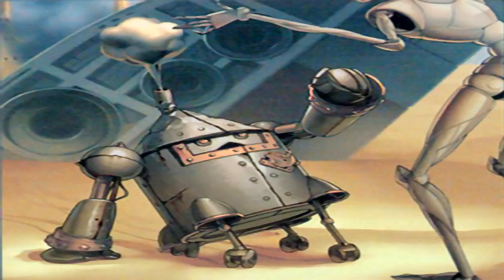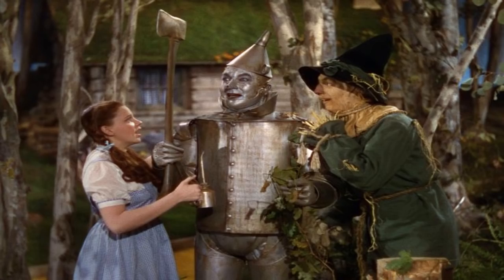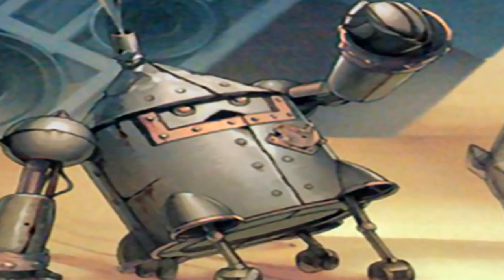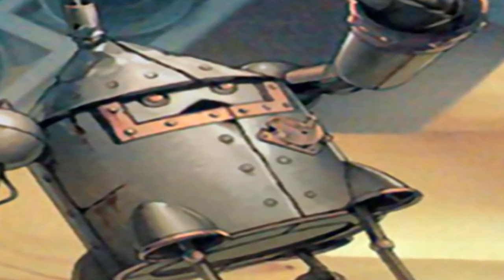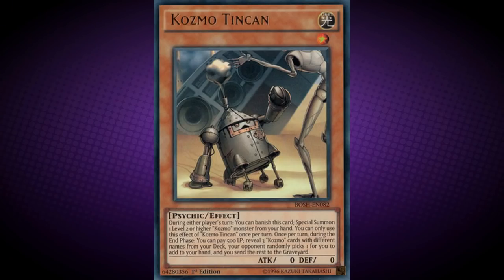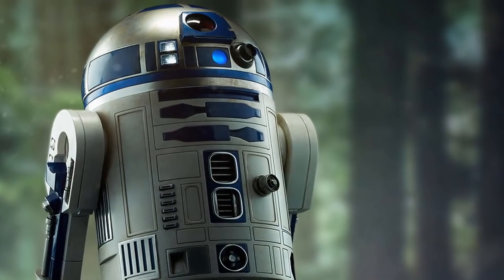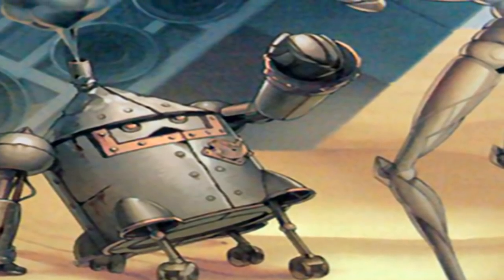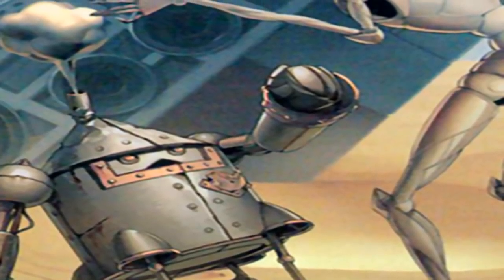Cosmo Tin Can is based on the Tin Man from The Wizard of Oz. In the film, the Tin Man lacks a heart, and if we take a closer look at the artwork, we can see a reference to this based on the heart-shaped object on the left side of his chest. It also possesses a similar styled funnel hat to the one the Tin Man wore. Cosmo Tin Can is also a reference to R2-D2 from Star Wars, most obviously by the small shape and angle of the monster, very similar to R2-D2.